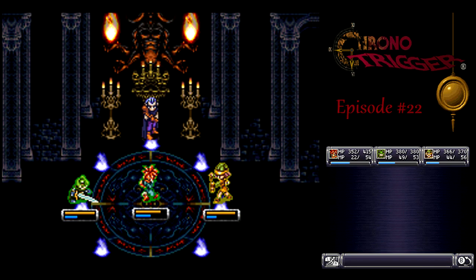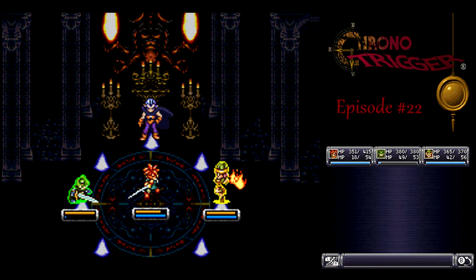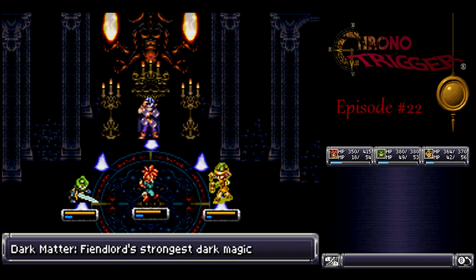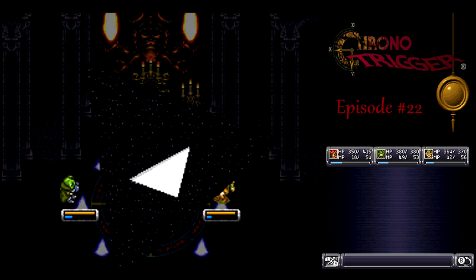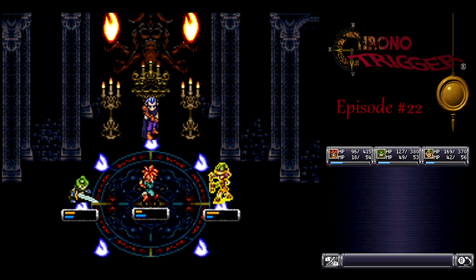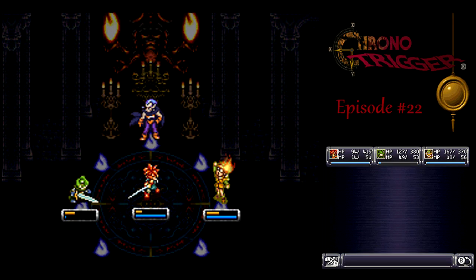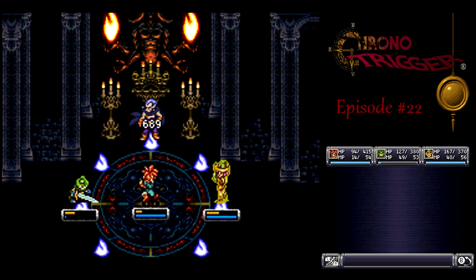If you grinded up enough techs for Frog and Luca to learn Water 2 and Fire 2 respectively, you could have learned Delta Attack or Delta something — I forget which one is which, there are two varieties. That would be a Shadow Elemental attack, so if Magus shifted his barrier to Shadow, you could use that. Otherwise, in this party formation with my current tech levels, we have no Shadow Techs.